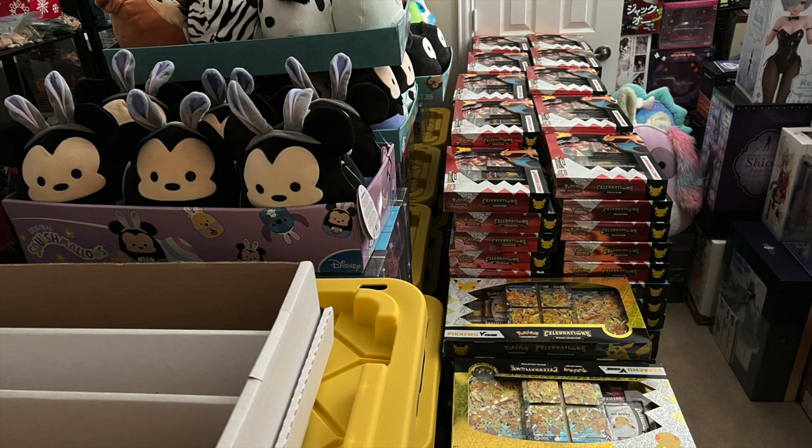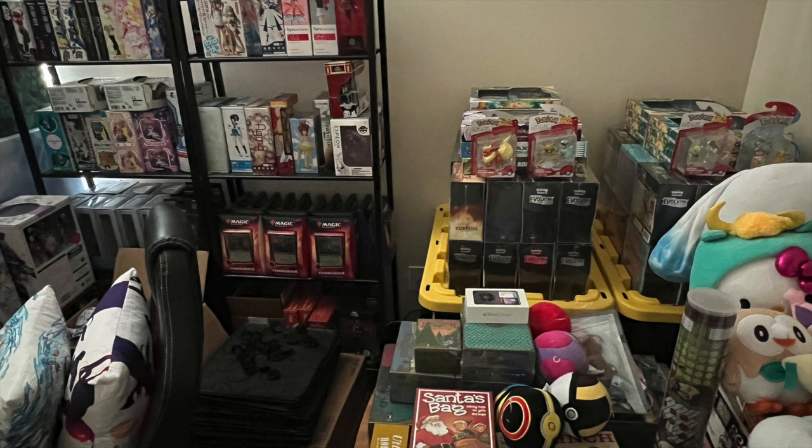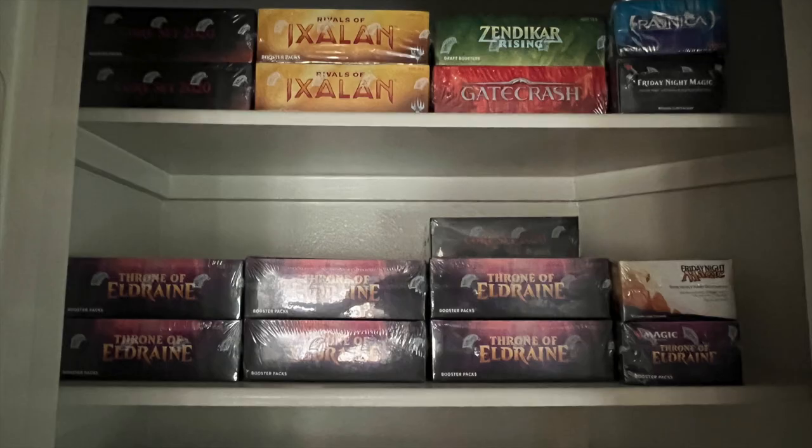I don't think Evolving Skies will have any difficulty moving, so I'm going to try to hold onto it because I think it needs to be part of the bigger package. If I sell just Evolving Skies, I won't be able to sell the bigger package — Lost Origins, Lost Thunder, Unbroken Bonds — we have cases and cases. The objective right now is to sell what you see in my home: sealed product and lower-valued rares like bulk. I don't think my focus should be singles.